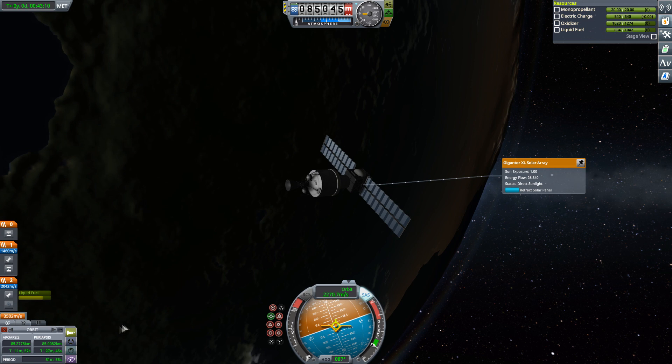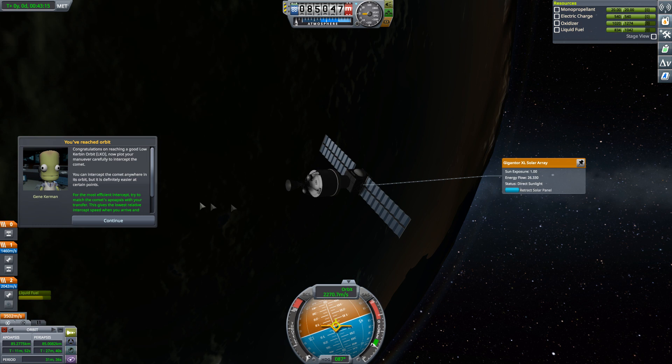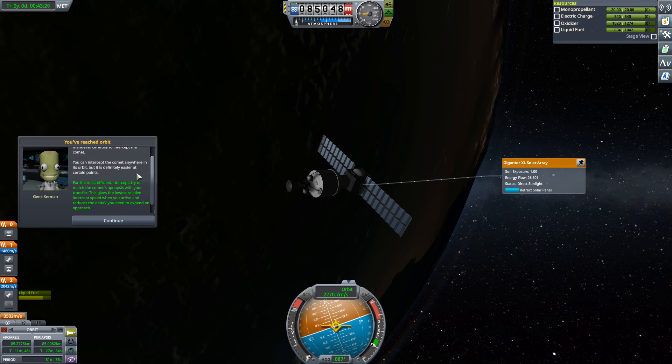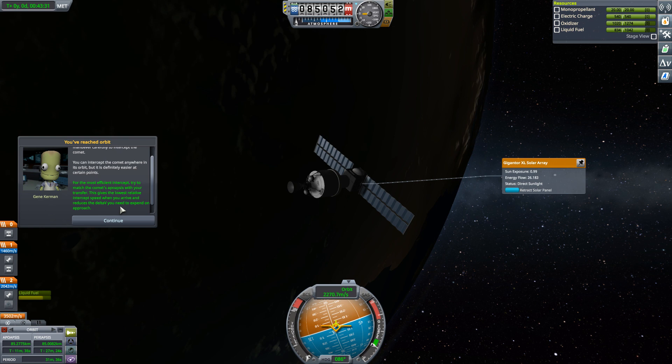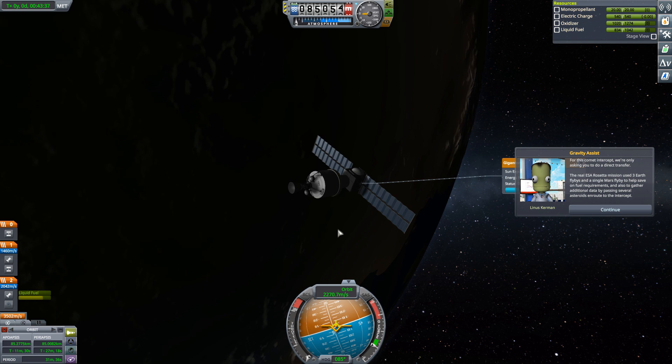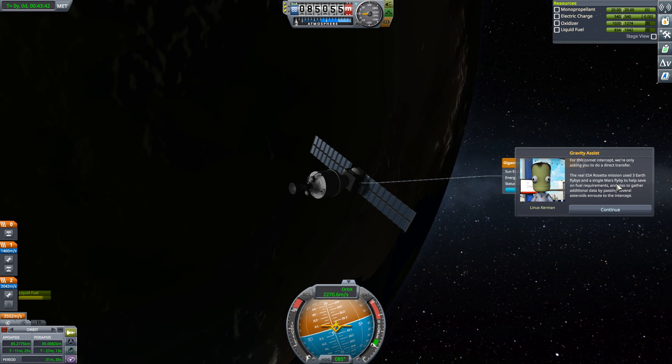Now plot your maneuver carefully to intercept the comet. You can intercept the comet anywhere in its orbit, but it is definitely easier at certain points. For the most efficient intercept, try to match the comet's apoaps with your transfer. This gives the lowest relative intercept speed when you arrive, and reduces the delta-v needed on approach. Try to save all the fuel you can to allow further maneuvers near the comet. For this comet intercept, we're only asking you to do a direct transfer — the real mission used three Earth flybys and a single Mars flyby to help save on fuel.